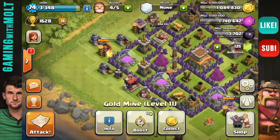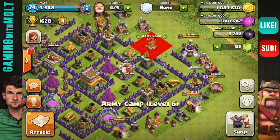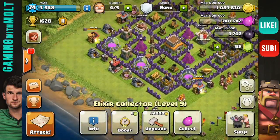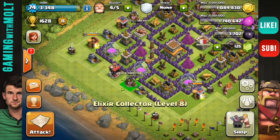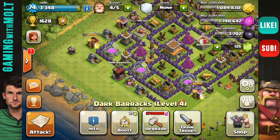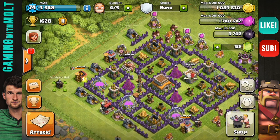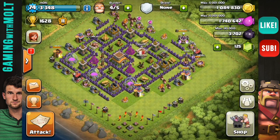It looks like we're about to finish bringing everything in. Let's move this gold over, bring that elixir in, move the builder's hut, and place this gold right over here — and that's going to be it guys, that is the new base. I don't really know what I'm calling it; it kind of looks like a fish, but that sounds kind of lame, so it's just another Town Hall 8 trophy base.